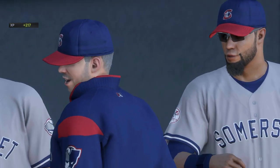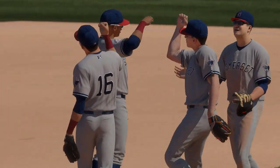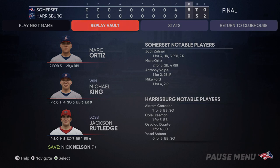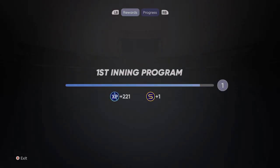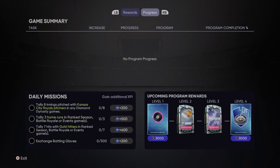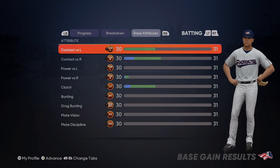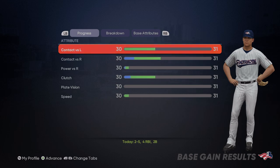Oh man, that was a bug — I could have scored. Game over. Not bad: two hits, one run, four RBIs, two for five with a double. We can't play the next game since we're done with the series, so let's confirm and exit. Still haven't reached level two yet, but your player is going to keep getting better.